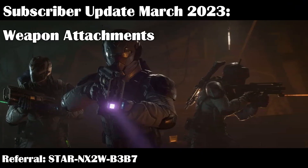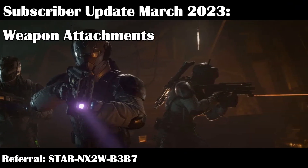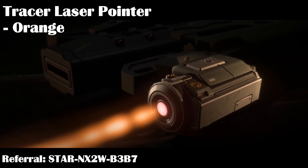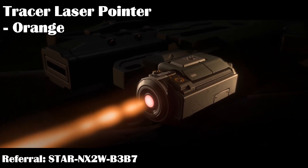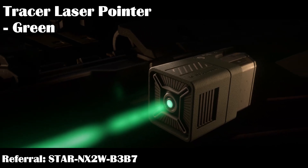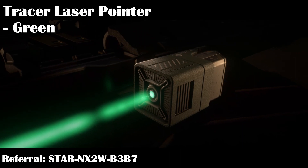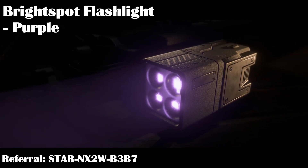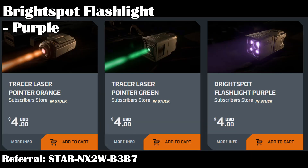First we have the subscriber updates for March. This month, subscribers are getting weapon attachments. Centurion subscribers get the tracer laser pointer for their gun with an orange beam to make it easy to hit targets with hipfire. Imperator level subscribers get both the orange beam and the green colored beam attachment. Subscribers can also go to the store to buy the purple color bright spot flashlight attachment that lights up with a purple circle to be less noticeable.